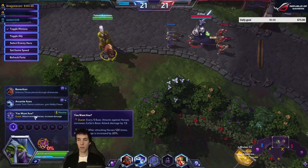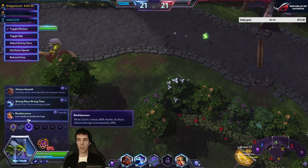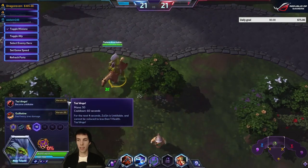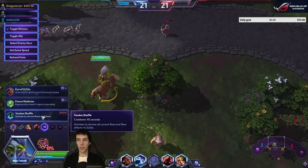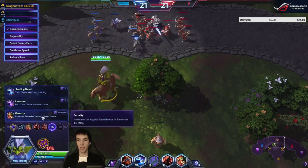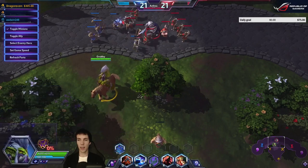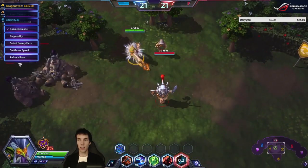So for a full trait build you would go: You Want Axe at level 1, Let the Killing Begin, Recklessness at level 13, Tazdingo, movement speed at 16, and then Ensnare at 20. So we're going to drop low health.